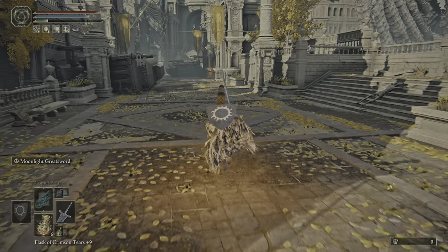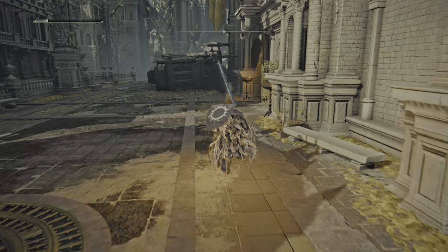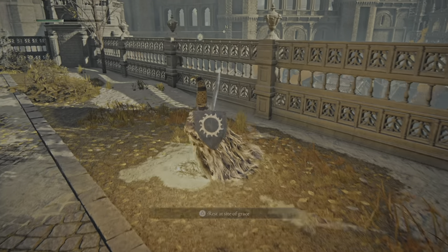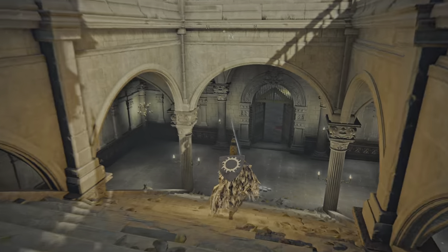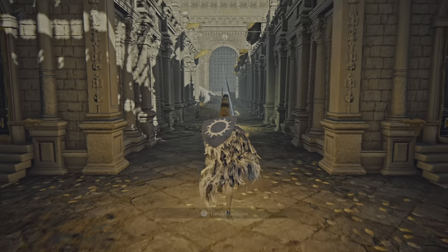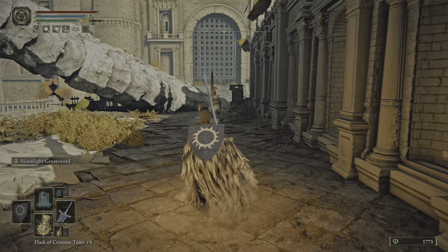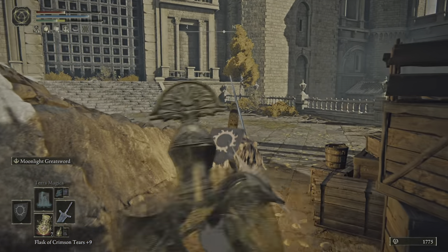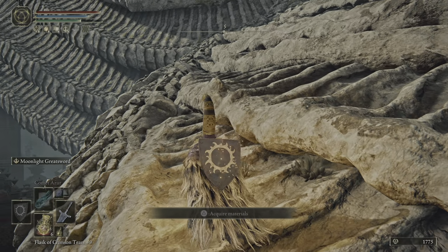This is the fastest route you can take to get the painting. Now we're gonna make a right, and over here you have another site of grace — the Avenue Balcony. Then we'll make our way down. Watch out for this archer here. You can dispose of him if you want to, but I'm gonna make this video quick and get to the point.